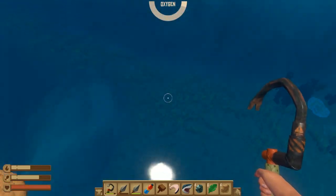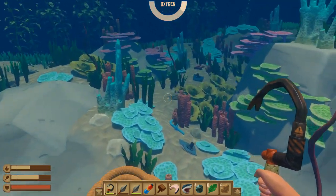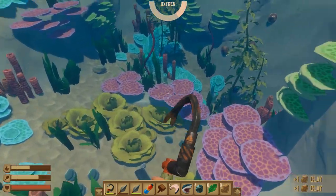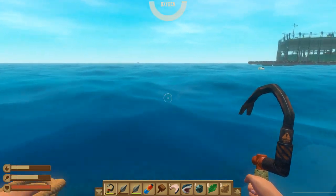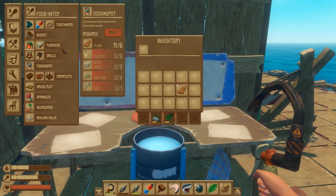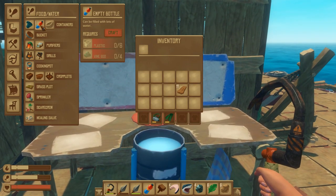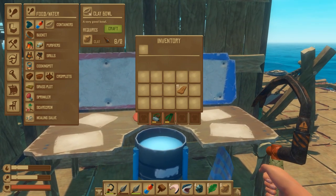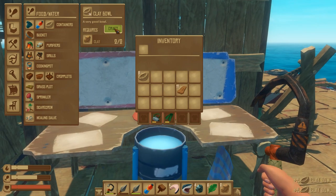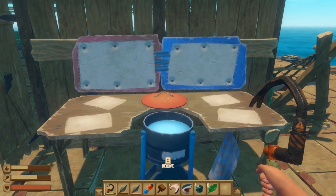Depending on how much food you make, you'll need a bit more clay to work with. Let's go back to our raft and convert the clay into clay bowls. In the food and water section of your inventory, next to the empty water bottle, there's a container for a clay bowl. It costs two clay to make four clay bowls, so we'll craft all of them — now we have 12 clay bowls, which you need to collect food from the cooking pot.